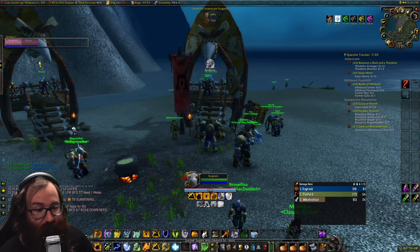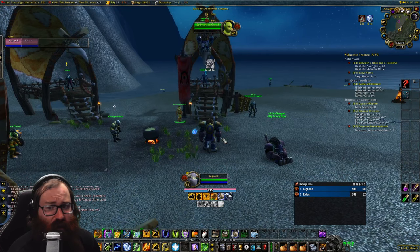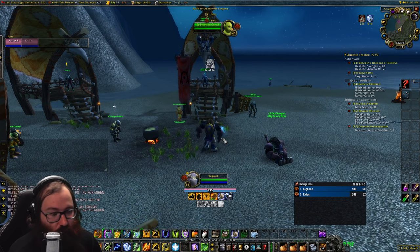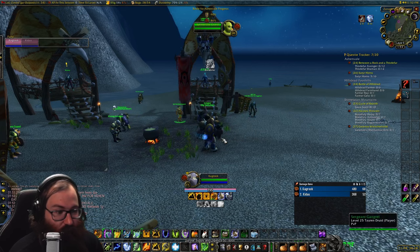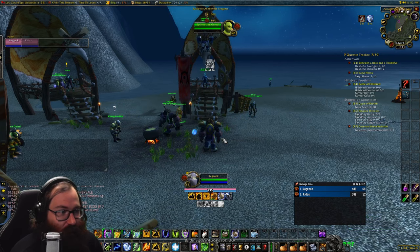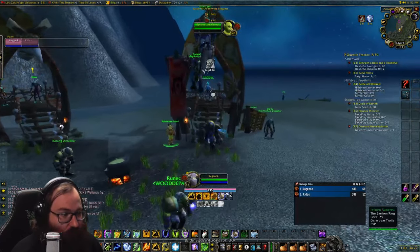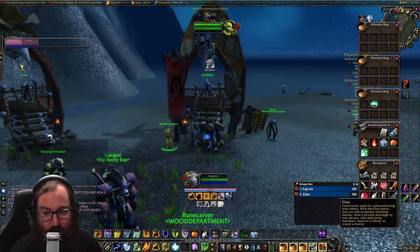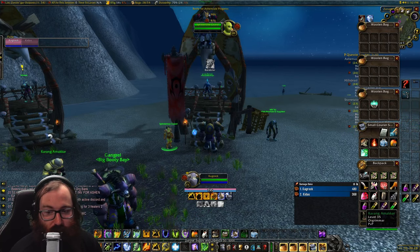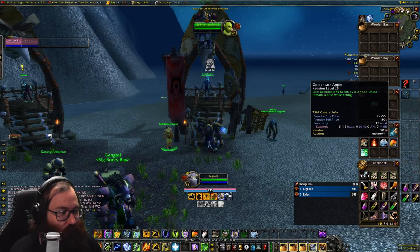Farming the elementals took quite a while — about an hour to an hour and a half — especially the earth ellie which felt very hard. Once you have all three motes, return to Jheim Strand and turn in the quest. The next step is the Elixir of Insight quest, which requires an Elixir of Wisdom and an Elixir of Water Breathing — very easy and cheap.